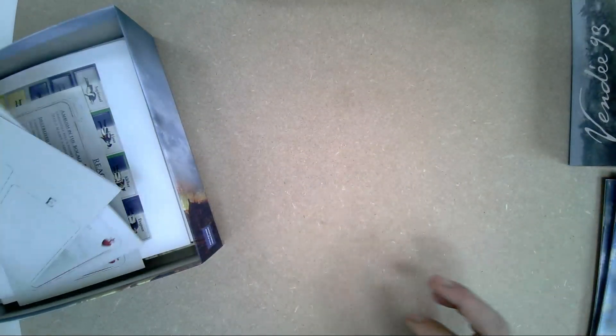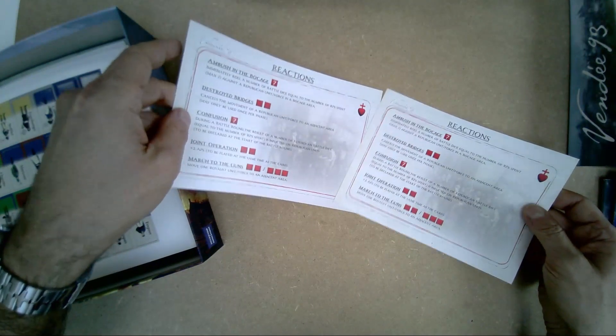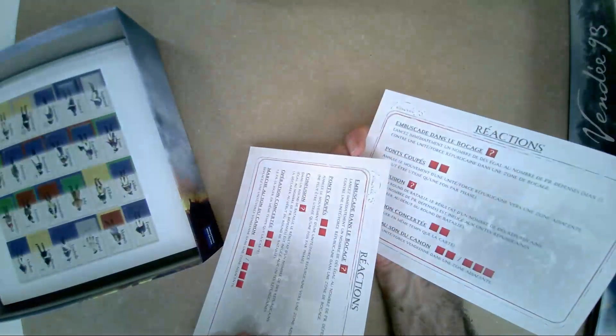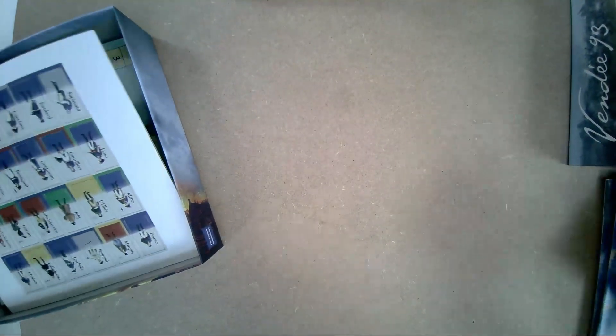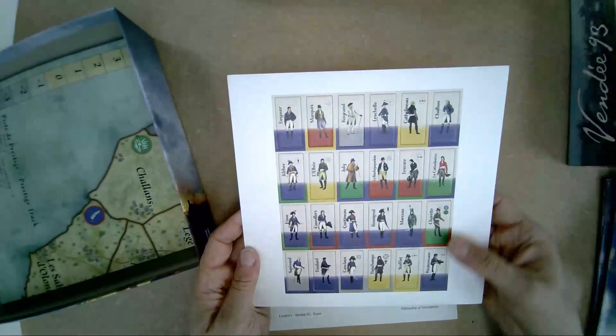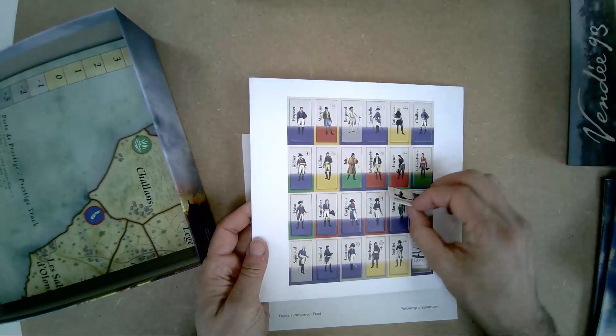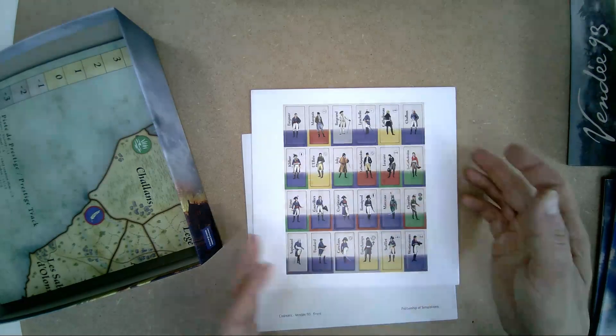The game includes three player aids — one for the solitaire game and two identical ones for the two-player game. They are very useful for remembering a few rules. There are also different counters, such as objective markers, and a counter sheet filled with historical leaders, each with his own capabilities. It looks very good.